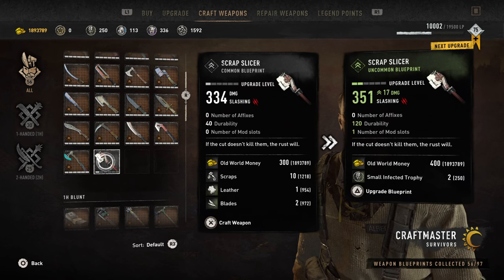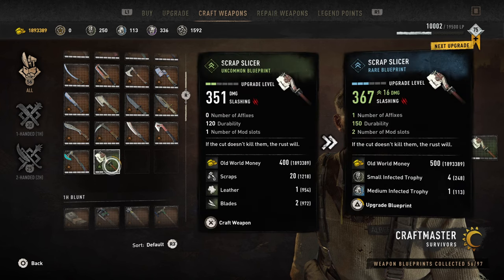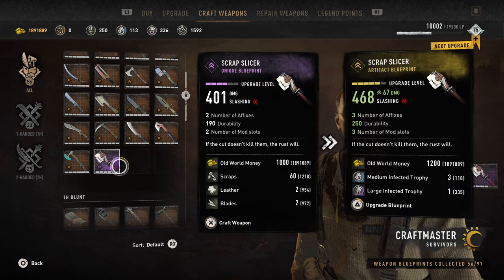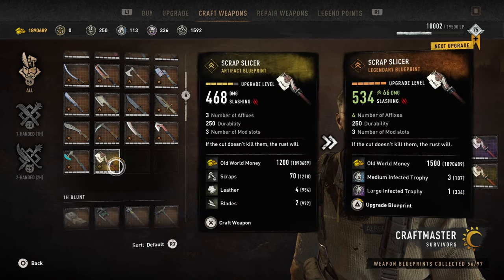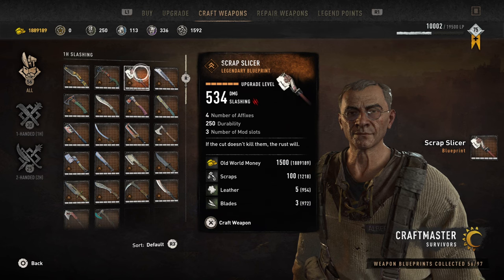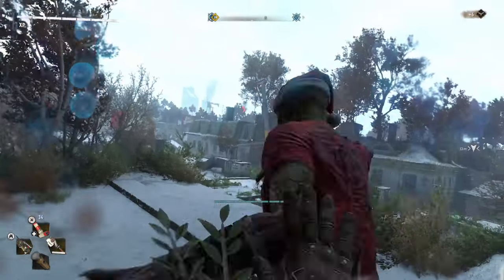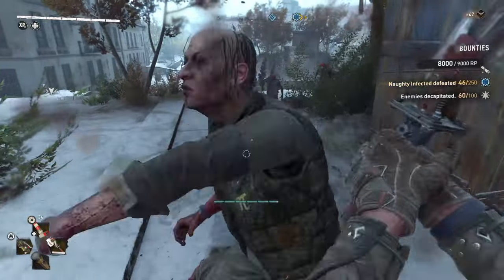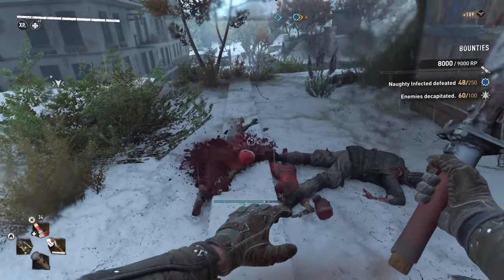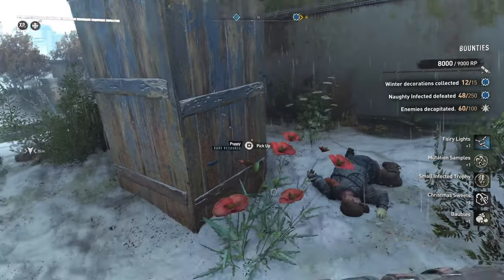Up next is the weapon itself, the Scrap Slicer. On screen you can see what it'll cost you to make and upgrade, the total cost, and the fully upgraded stats. I do love weapons with mod slots because they allow you to upgrade the weapon and do some more fun stuff. But I have to admit the durability is very low, especially since most weapons I have can go between 300 to 400 durability. So it's a pretty decent weapon because of its mod slots, but as for durability, I wouldn't want to find myself having to repair it every single time, so I wouldn't really rank this as the best weapon.